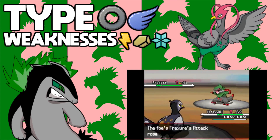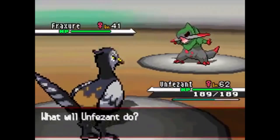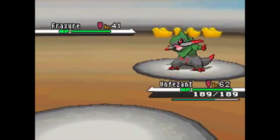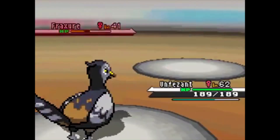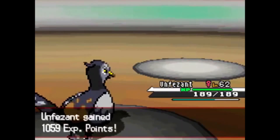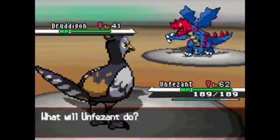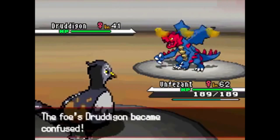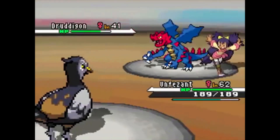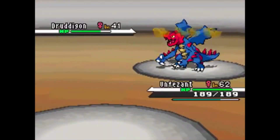The next bird on this ranking is Unfezant. This Pokémon is like a slightly better Pidgeot — it just has less speed but a pretty good 115 Attack. This Pokémon could actually be good, but it can't do anything with its Attack. The best Flying-type move it gets is Sky Attack, but that takes two turns to charge up and Unfezant is too frail to sit there for that long.